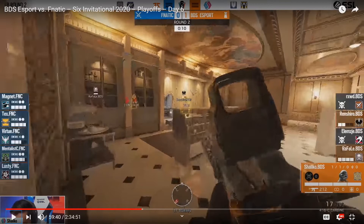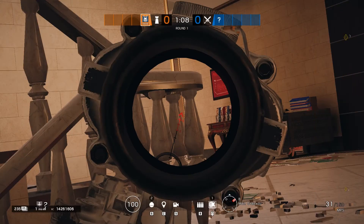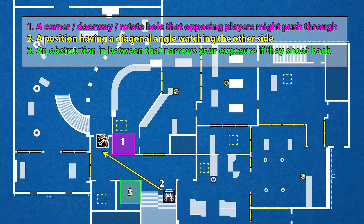So what makes a good pixel angle? Let's switch to Bank and look at an example. There are three ingredients. First, you're looking for some kind of corner, doorway, or rotate hole that you anticipate an opposing player might want to push through. There's a good chance the other player is going to slow down, if not come to a complete stop, once they reach that corner or door frame, because they're worried about what's waiting on the other side. A target that is stationary or slow-moving is going to be much easier to hit in that pixel window than a target that is sprinting past.